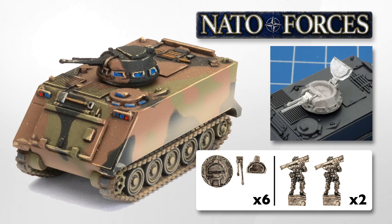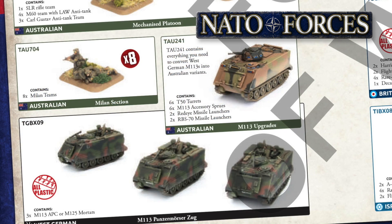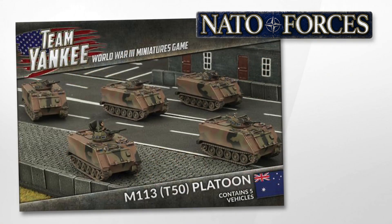It contains six T-50 turrets, six M113 accessory sprues, two Red-Eye and two RBS-70 missile launcher crew figures. It doesn't contain the M113 plastic kit parts — you need to buy those separately. It states it's intended for use with the German Panzermausse box set, but this upgrade kit would work for any M113 box you had available. This upgrade kit eliminates the need for the separate Australian M113 T-50 box set.